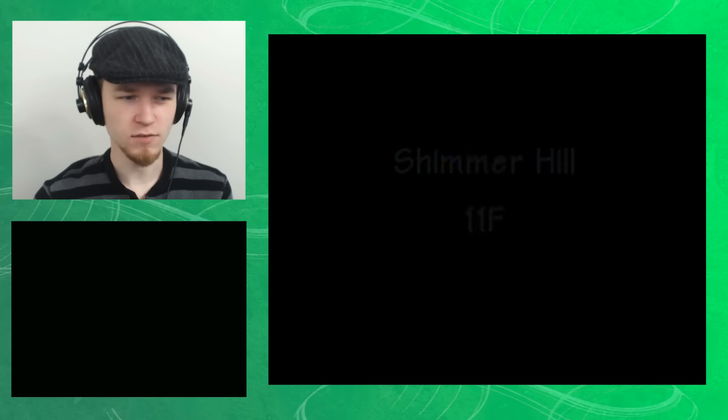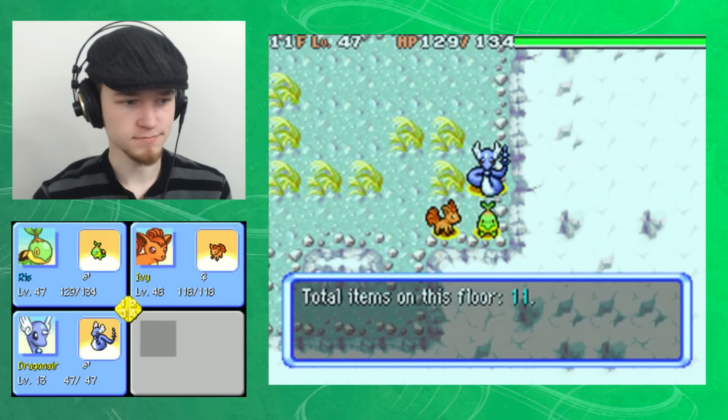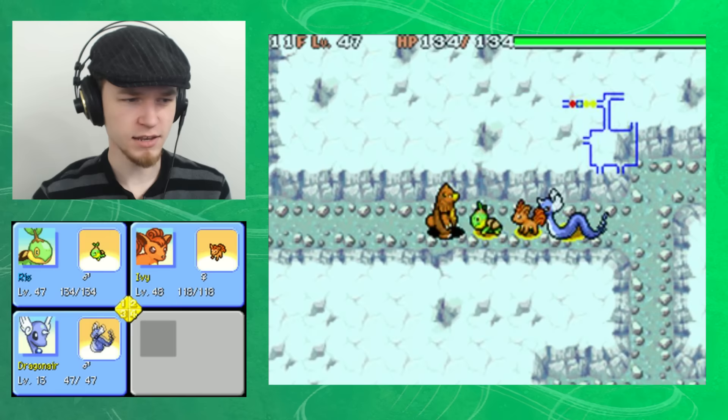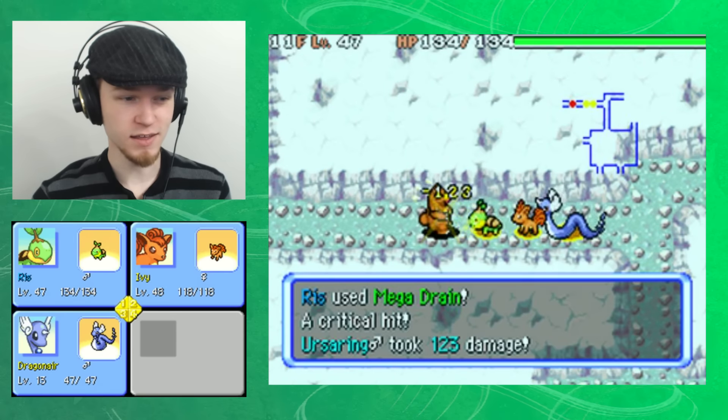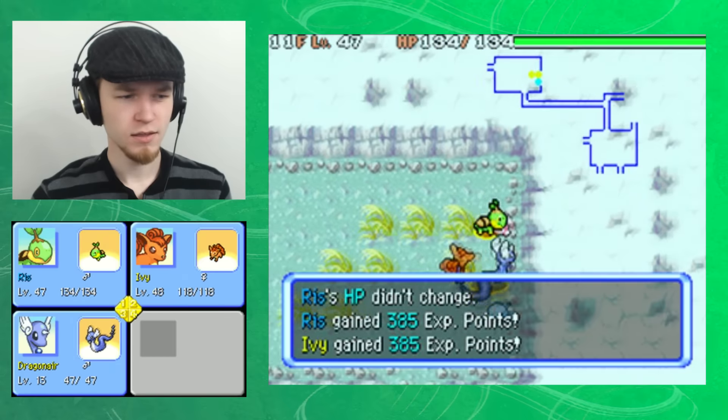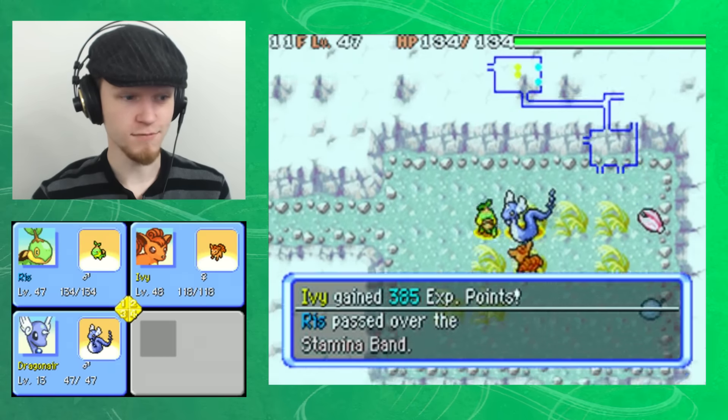Maybe I should start taking stairs a little more often when I find them, because sometimes I don't. So I will focus a little more on that, just to be sure that I complete this. Because again, with monster houses and losing reviver seeds, and losing Chispa too — not something that I want to keep happening.